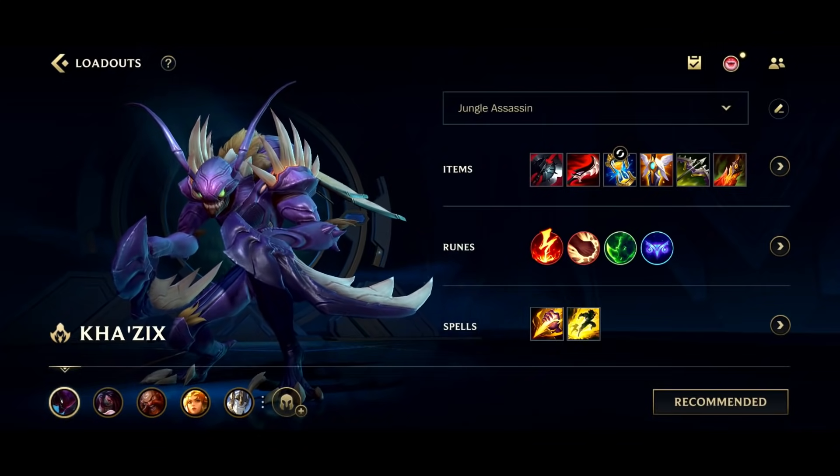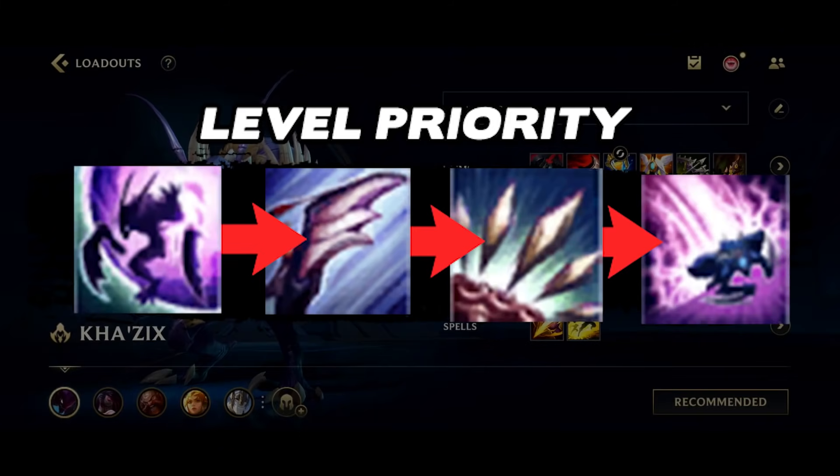Alright, should we talk a little bit about ability priority? When I say ability priority, I basically just mean which abilities are you leveling first. Relatively simple — we level our first ability, then we level our second ability, and then we level our third ability, with of course putting points in our ultimate whenever we can.